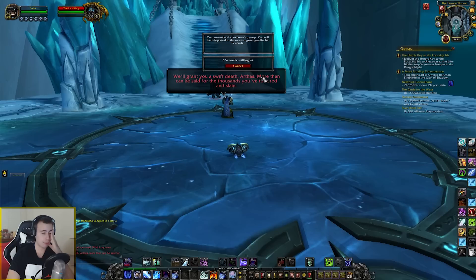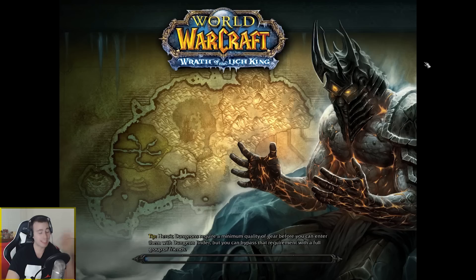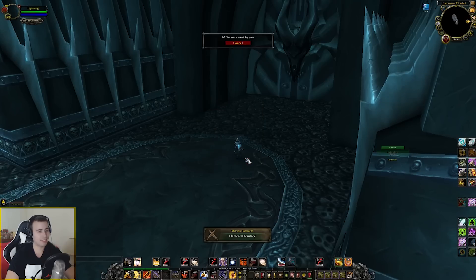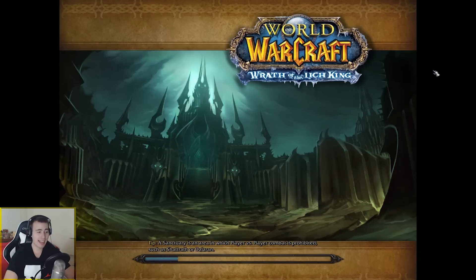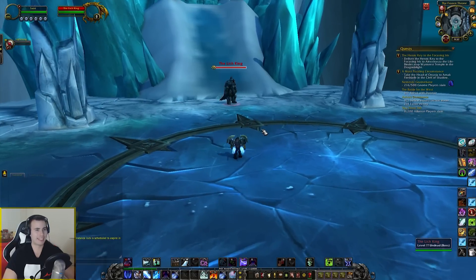I'm basically going to log out just before I'm kicked out. I'm going to log on to my main again and accept. The method works — I basically showed you guys exactly how the method works, but I'm going to make sure I get it right on footage to prove to you guys that it does work. He's basically invited. Now log into Saint and accept that invite within two seconds. I accept your invite. I'm in a 25 man heroic Lich King now.